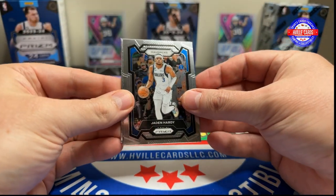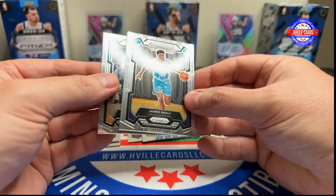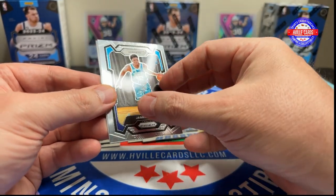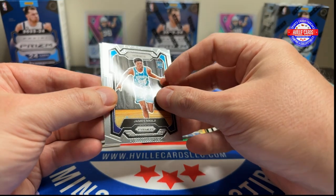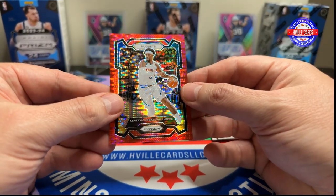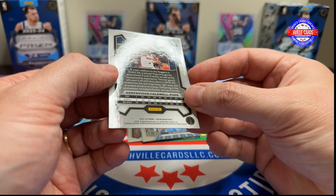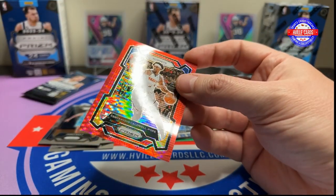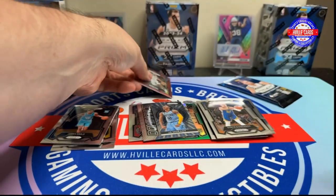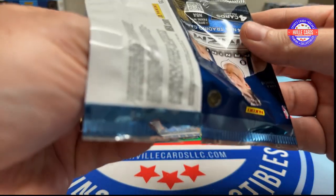We've got Jaden Hardy. James Nagy. We've got a Dante DeVincenzo. And... Kentavious Caldwell-Pope, 218 out of 299. Let's put that in the sleeve. That's interesting. Next pack. Why couldn't that have been a Wemby?